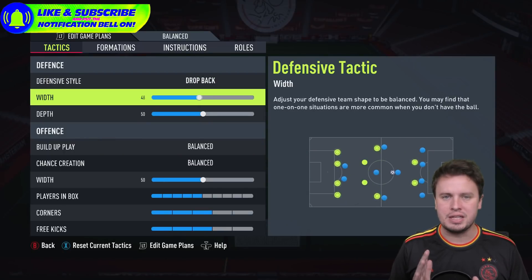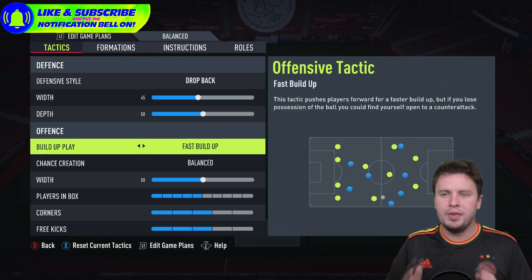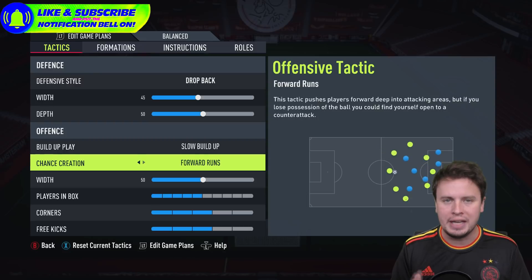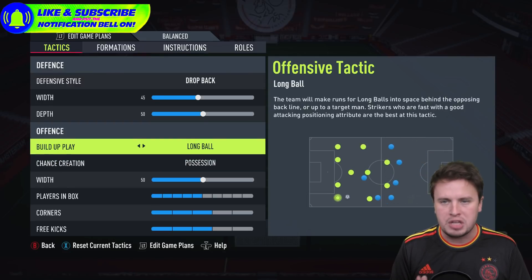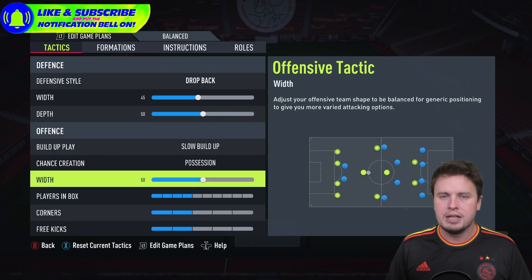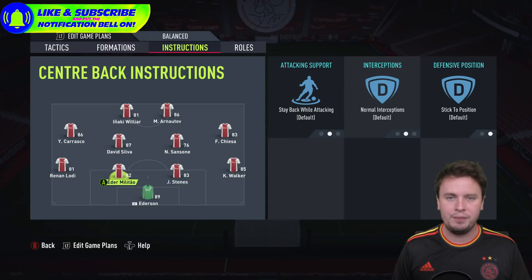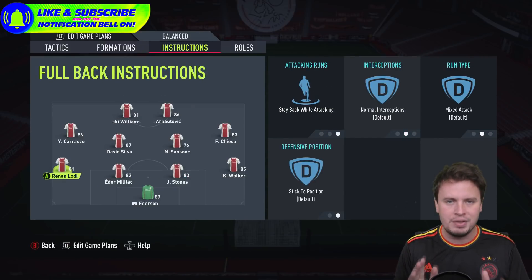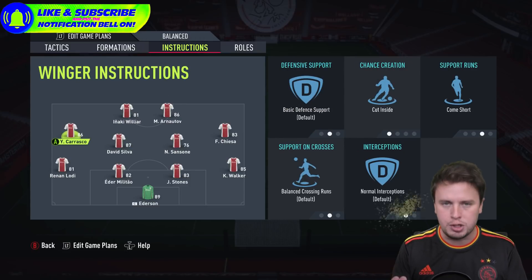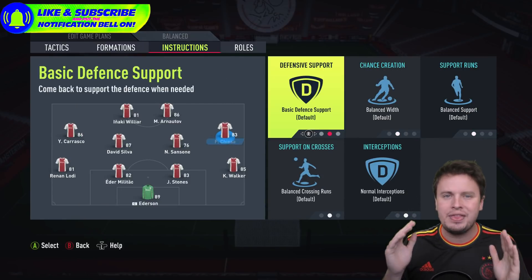Now let's go to one of the most important things to make this team successful. We're going for a drop back — it works best with this squad. The width and depth, don't touch too much. In the build-up, I'm going for a slow build-up, keep possession, because that way you won't get hit by counter attacks and you can keep ball possession all the time. Players in the box — put it back, you don't want to be hit by counter attacks — same for corner kicks and free kicks. For player instructions: goalkeeper on compact crosses and sweeper keeper. Central backs stay back, full backs stay back, central mids stay back. Left and right wingers — cut inside, come short, so you can always play the ball when opponents drop back and send them in behind.